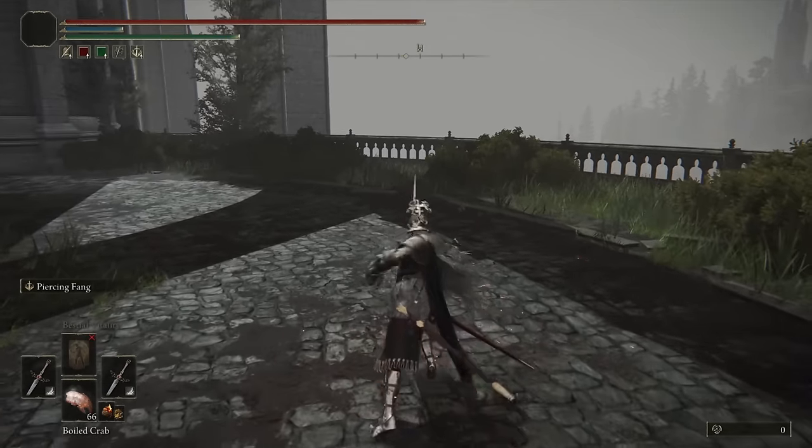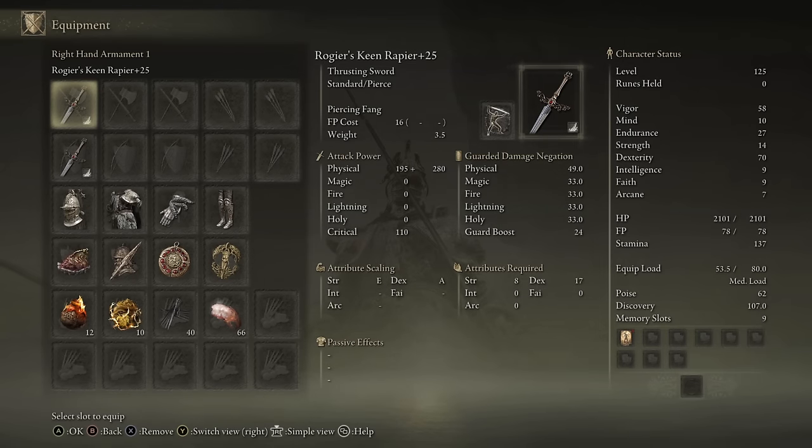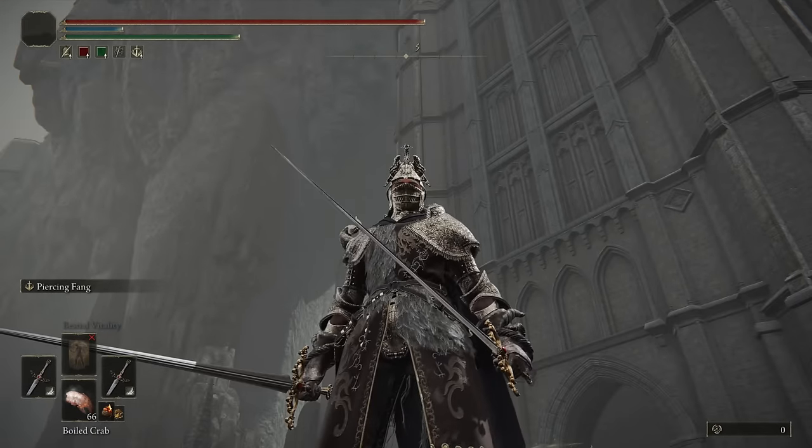And then there's the Rolling and the Crouch Dual Wield Attack — again, Double Thrusts. These are regular smithing stone upgrade weapons, so you do have access to many different Ashes of War. I'm going to start off with Piercing Fang, and then in the offhand have Royal Knight Resolve just in case I want to buff one of my Dual Wield Attacks. But yeah, that's all I really have to say about the weapon — let's just see how it performs in the duels and in the invasions.